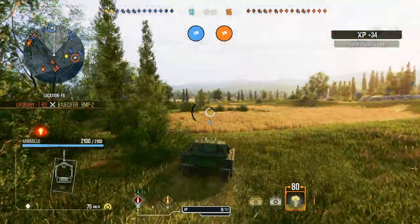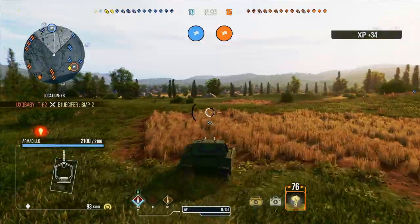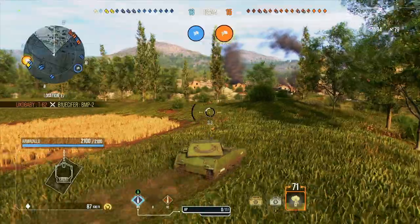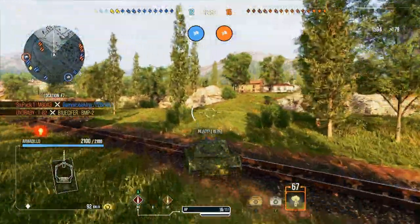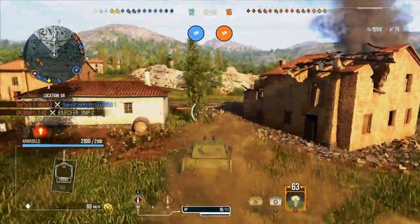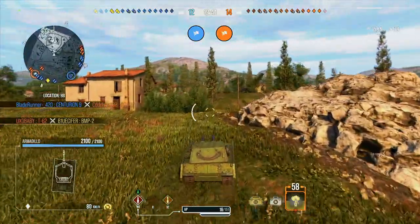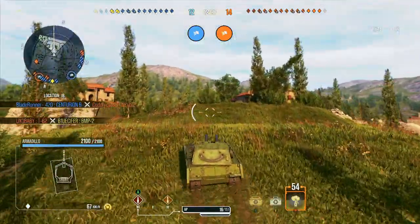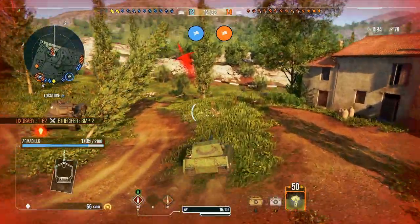Unfortunately, my platoon mate in the BMP-2 has been destroyed relatively early on in the game, which is a real unfortunate turn of events. So I've now decided that it's time to relocate into the side of the map just here. It's often where the enemy really does like to congregate and jostle for the spaces around these villas. And I would imagine that there are going to be lots of enemies up and around this hill, and indeed, yes, there are.